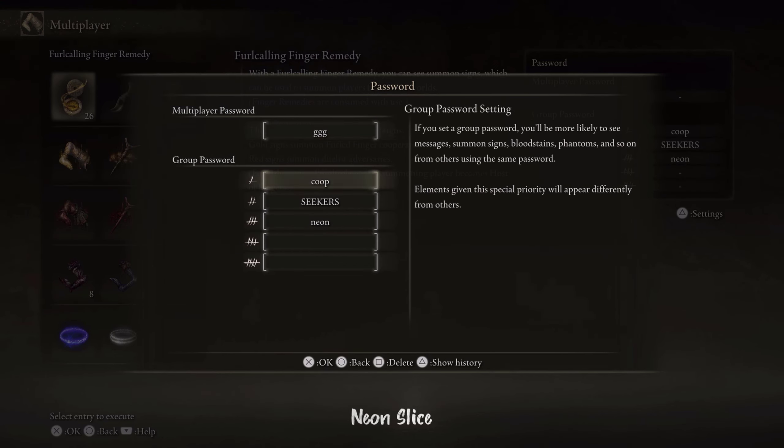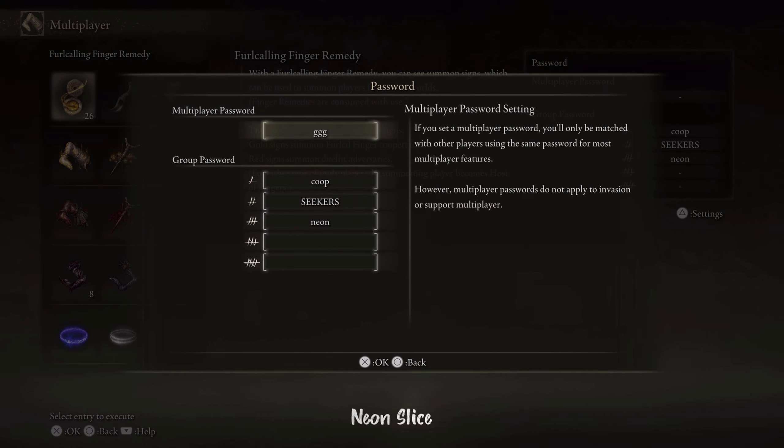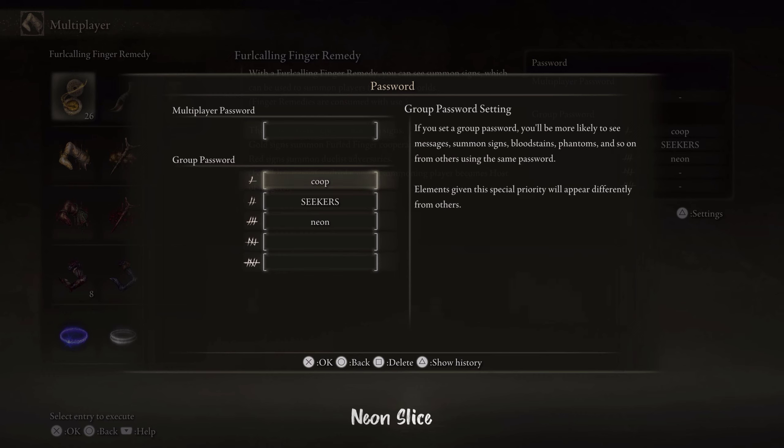For example, if I put GGG, I will only see people using GGG, but if I remove it, I will see everybody. Now, this is not the case with group passwords.